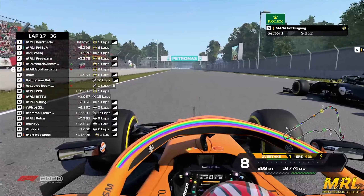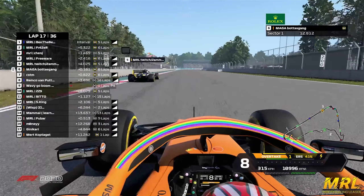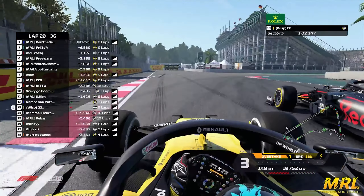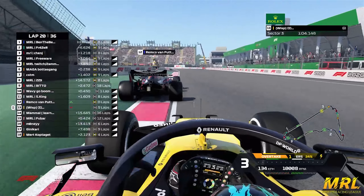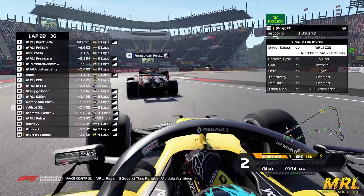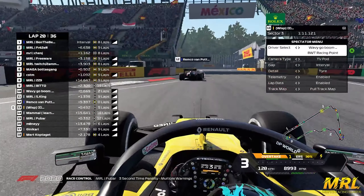Alex Viddo doesn't care, he's burning all of that battery to defend. Up the inside through four, ZZ9 holding well - he's looking for a switchback. Alex trying to get that car rotated, he has a look to the inside, he's going for it. ZZ9 left some space, Viddo wants it. Oh, that was a tight move there from Alex!